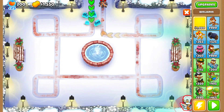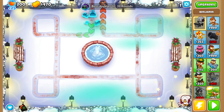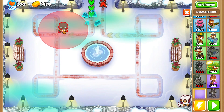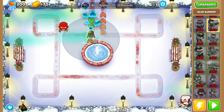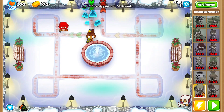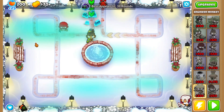What you want to do is place Benjamin right down here in this little corner. Then place a ninja monkey, and place your free glue gunner. Set your free glue gunner to last. After you've placed that down, place an engineer monkey right there. Then go for two 2-0-0 farms, one right here and one right here. I will be back once I've gotten those. See you then.